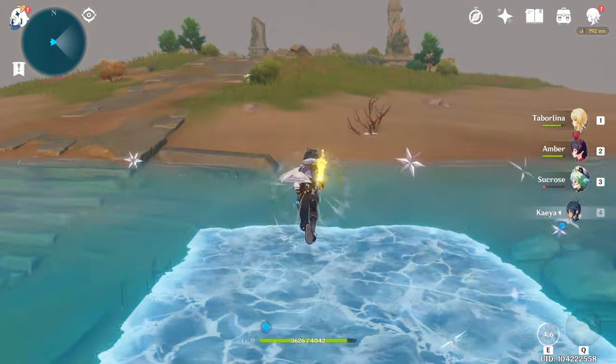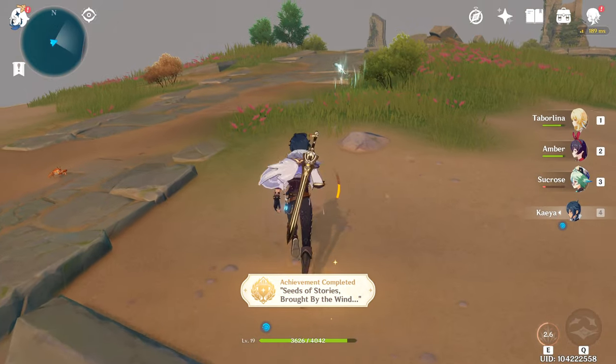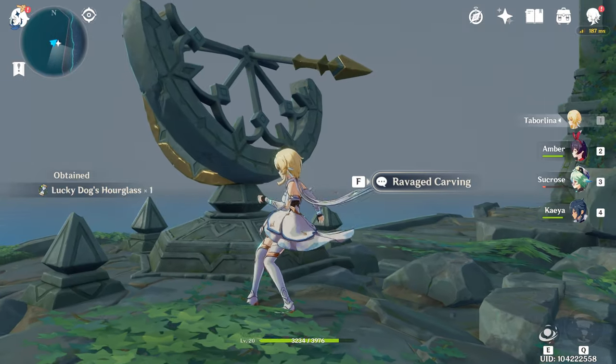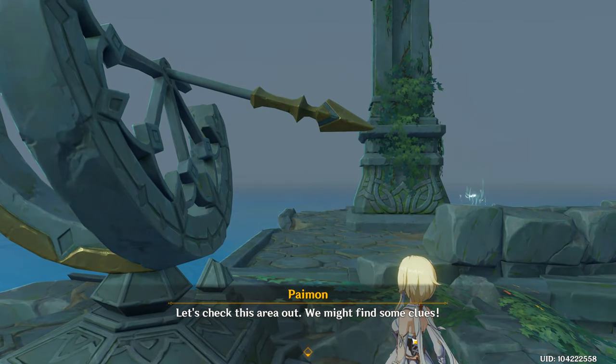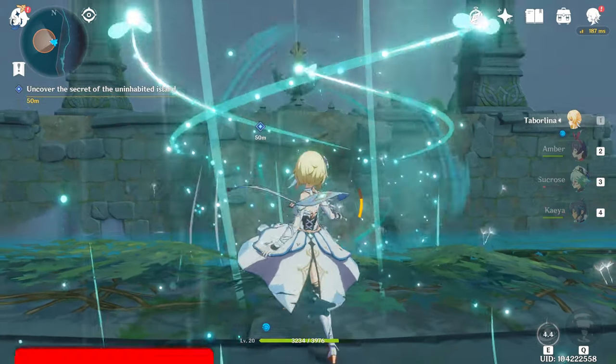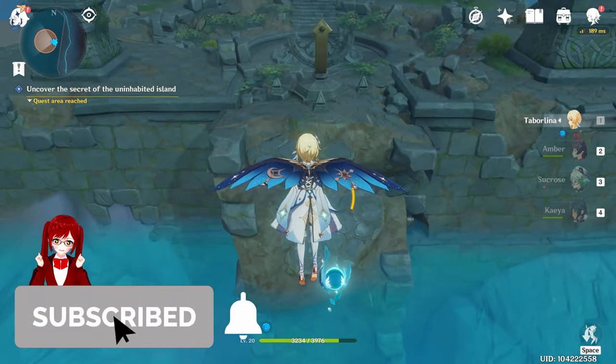So what is here on this island? Well, first of all, you get an achievement — sweet! Walk a little further and you will find the sundial, and when inspected, it tells you a riddle. Paimon will tell you to look around the area. But before we look around, make sure to grab the animoculus behind it.